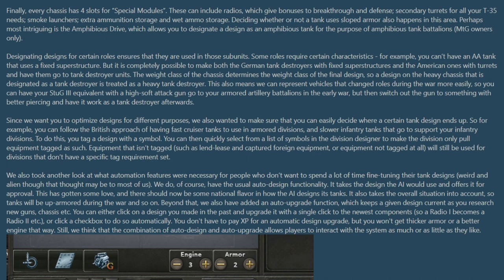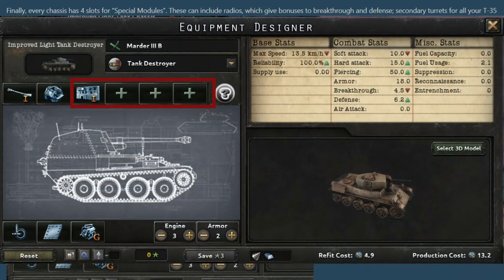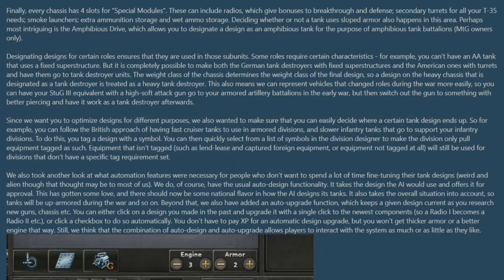The final module is the special modules, which are the open slots you can see in the designer. These include small additions you can add inside the tank such as radios to give breakthrough and defense bonuses, an additional small turret if you can fit one, smoke launchers, ammunition storage, and other useful extras. This is also where you can, with the Man the Guns DLC, add an amphibious drive to create amphibious tanks.